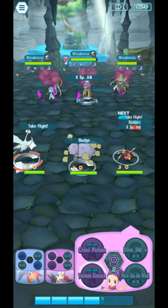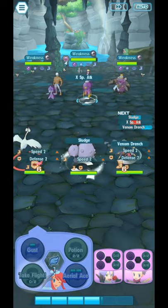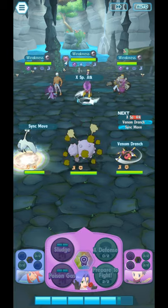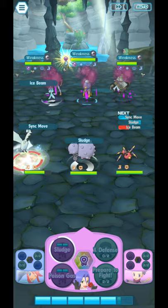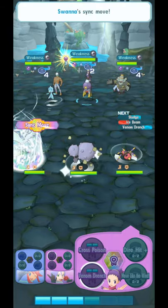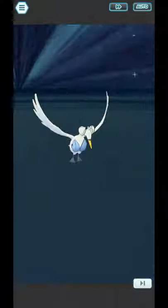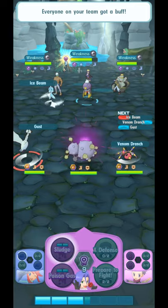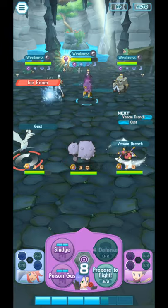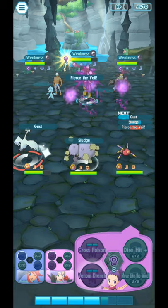We want the stat debuff counter to reach 6. We're using a Sync move with Skyla on the center Drifblim, then continuing to use Sludge and Venom Drench. After the Sync move, we go back to using Gust. If we run low on HP, we use a Potion to keep everyone alive so we can use Skip Tickets after this. Our defense is very high but our special defense is 0 — however, the enemy's special attack went down, so no problem.